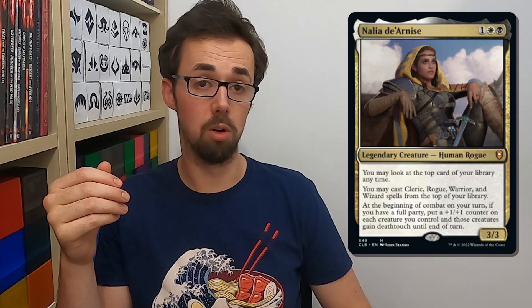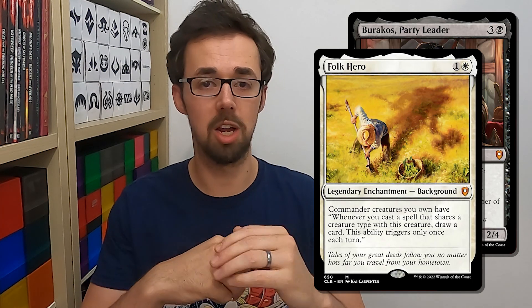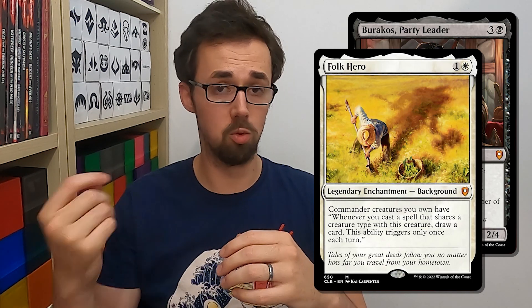Have one of each out and you have a full party and you'll trigger Nalia's ability. Nalia herself already fills the rogue slot, which is awfully convenient. Beyond her own creature type, I personally think she is the far better partner commander than the alternative, Barakus, who comes in the deck. Yes, you do get him as filling whatever you want, and when you partner him with the background that comes with the deck you get the black-white color identity. But he can only at most draw one card a turn, whereas Nalia — provided we have the mana — can literally churn through the top card of our library casting creature after creature. You're not limited to just one Cleric, Rogue, Wizard or Warrior a turn; you can go wizard, wizard, wizard if you want to.